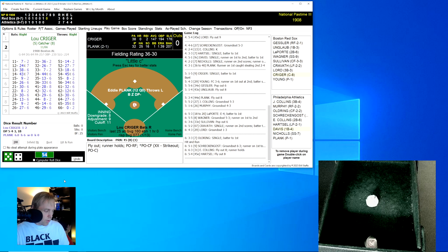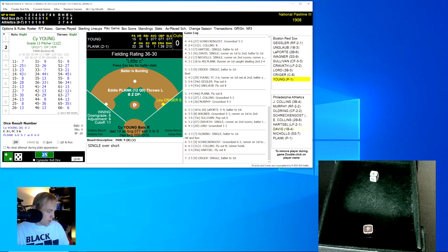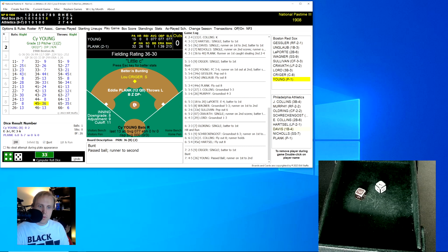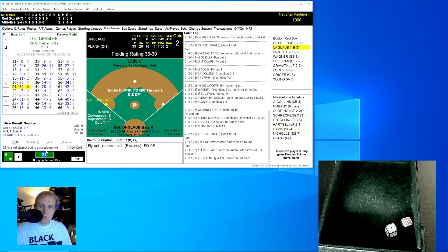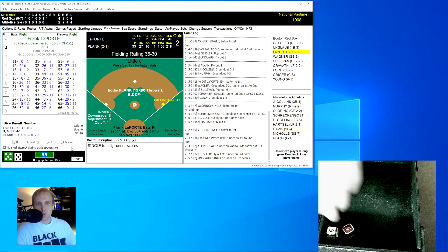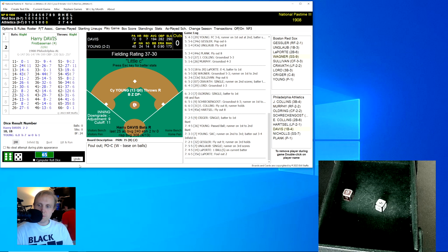We go to the top of the seventh with Lou Kruger rolling a 25 for a 9 — base hit against Plank over short. Cy Young bunts — pass ball charges to the catcher, Kruger moves to second. Next roll is a 33 for a 7, good bunt to the right side. Davis flips to Eddie Collins at second, Kruger goes to third. Gessler hits a fly ball to right, Murphy has that — two away, but Unglaub rolls a 55 for a 7 and that scores the run. It's 4-2 Red Sox. LaPorte pops up to Schreckengost for the out.